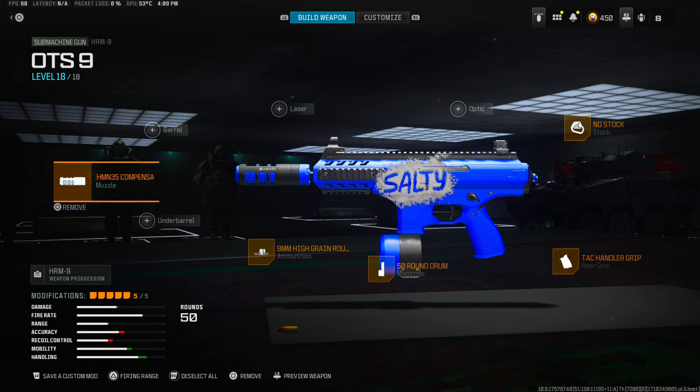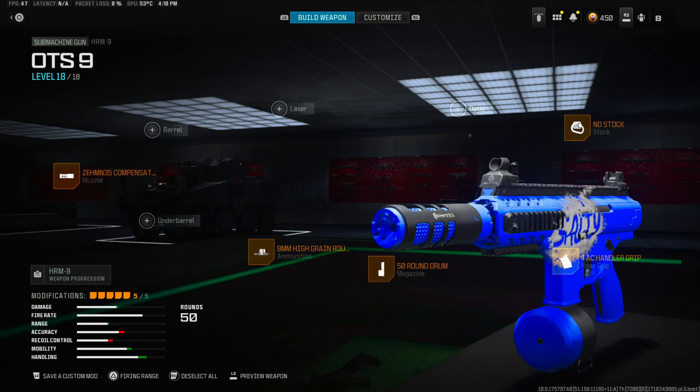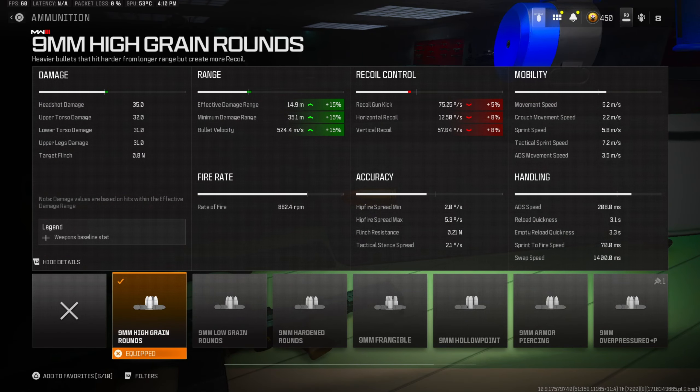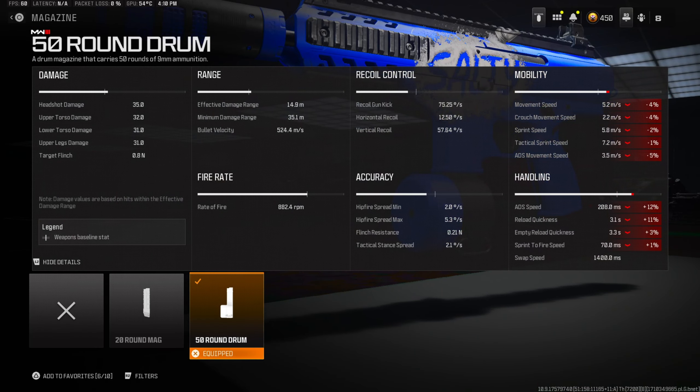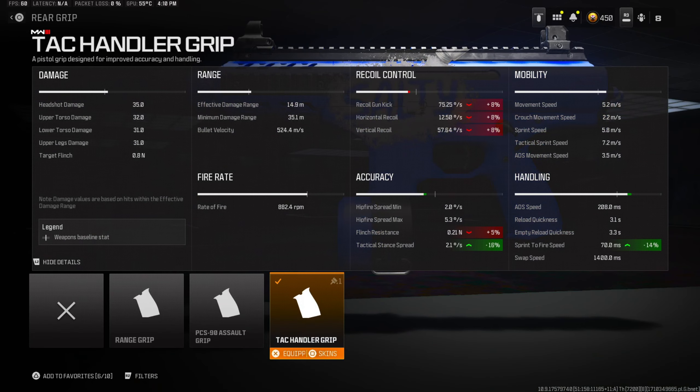We got the dead compensator for the muzzle to handle muzzle flash — this is actually insane, that's muzzle control for this gun. Then we're using high-grain ammo for the extra damage range and bullet velocity, so go ahead and slap that on. Then we're rocking the 50-round mag of course, so we can get full team wipes and full kills — we definitely need that.